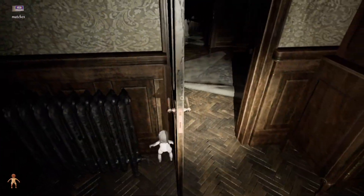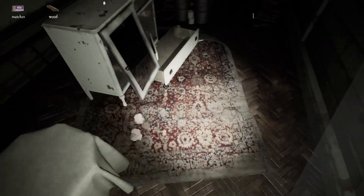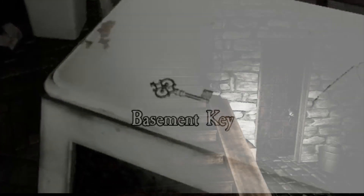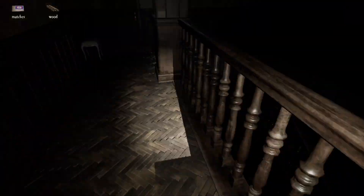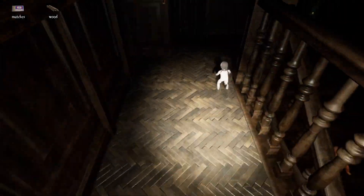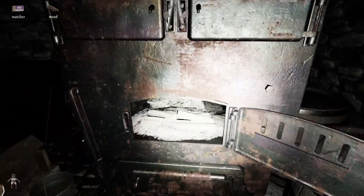But before you go running off into the house looking for them, you need to make sure you grab this basement key. This is the key required to open the door in the basement for access to the furnace where you're going to be burning the marked dolls. If you haven't run all the way back downstairs yet to unlock the basement door, then just follow me. Here's the furnace and it's ready to be used right now.